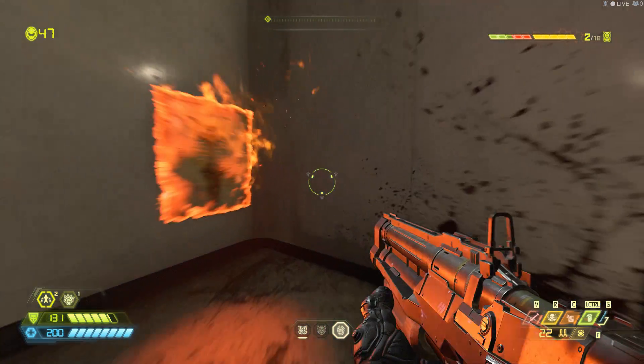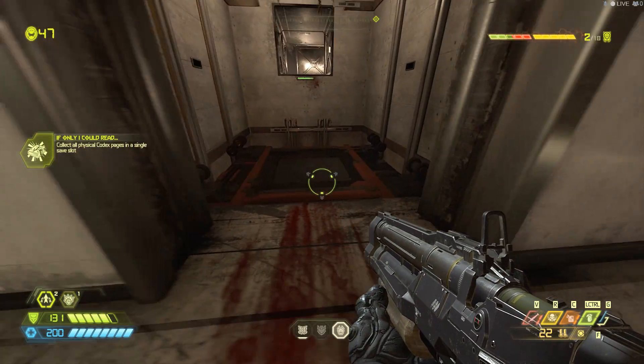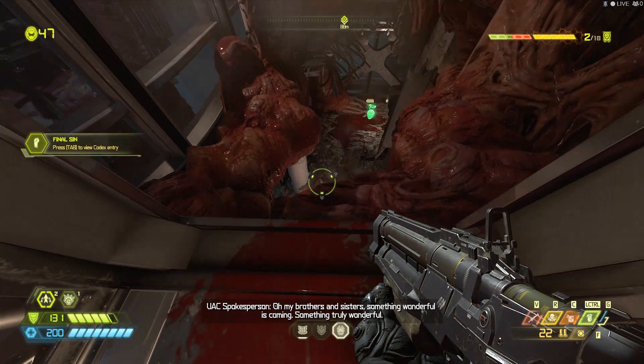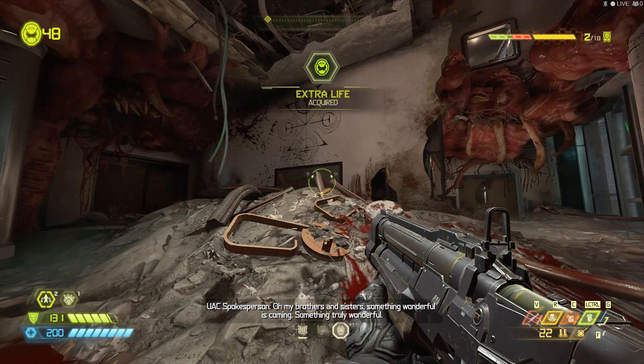This is the only actual collectible in the map — everything else is one-ups. Once you get that codex, if you've been following my guides, you should have a hundred percent on the collectible codexes. Go through the vent right behind it to reveal a secret room with a one-up.